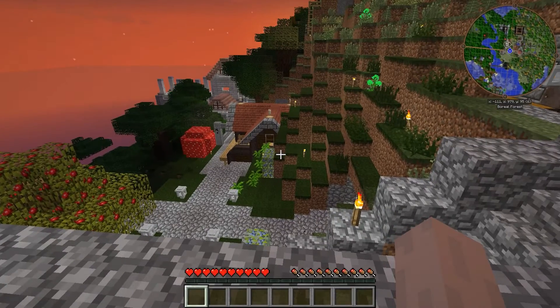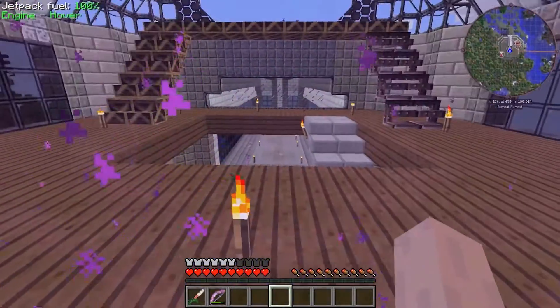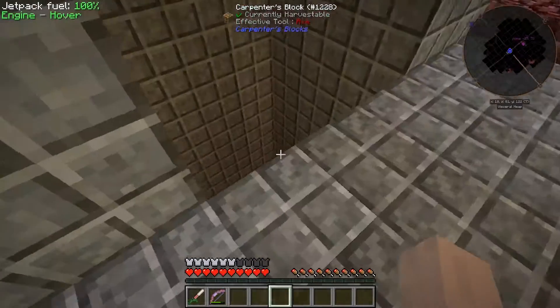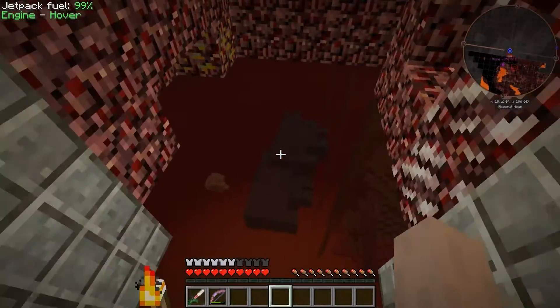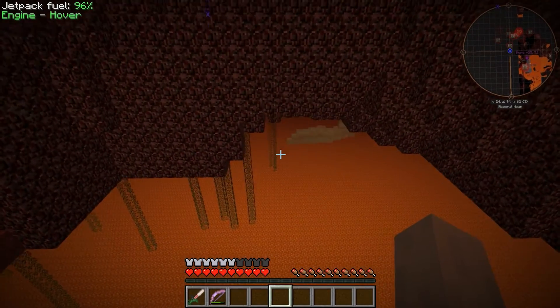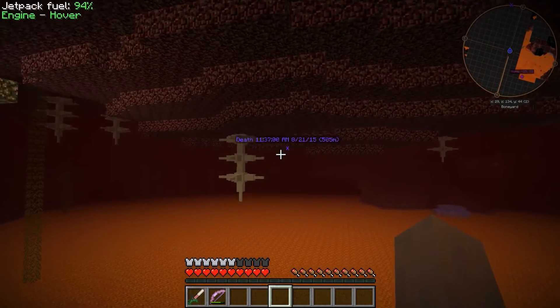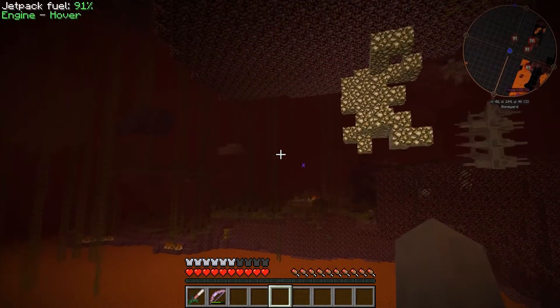I'm not rage quitting — we're going to go back and get my stuff. It's not that far away, but that was some severe lag. We're back again. I made it back to the base. I'm decked out in my backup gear and we're off. I forgot my fire resist potion — it was in my inventory when I died. Hopefully I can get there before I run out of jet fuel. This doesn't have a ton of jet fuel. I'm already down 5% of my fuel just getting down here.